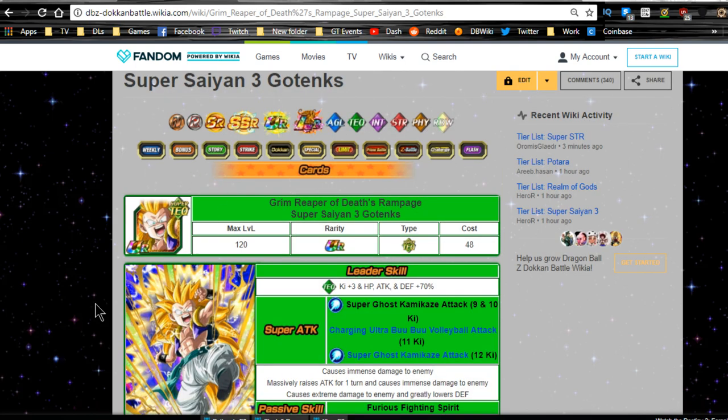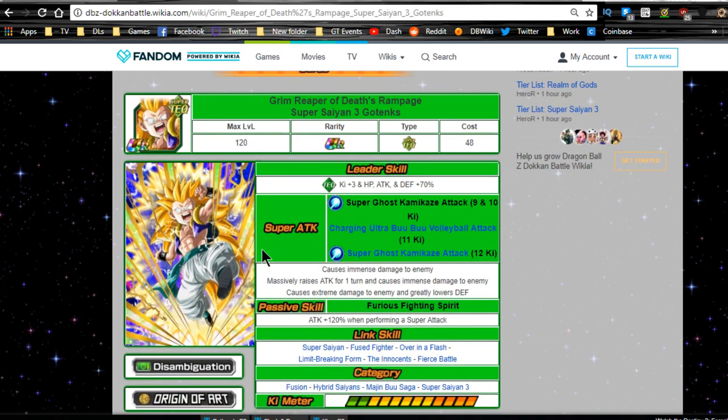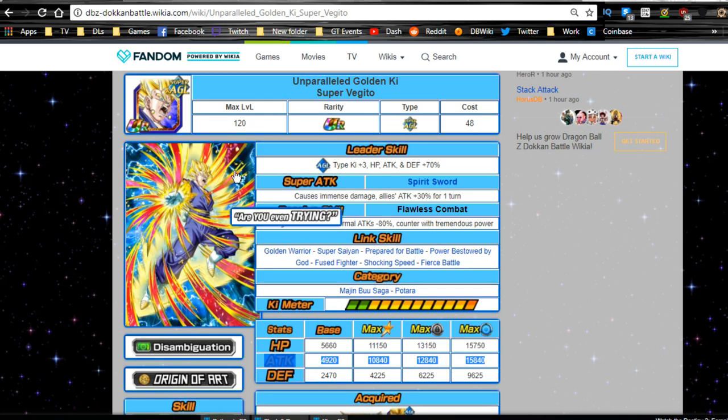He has some decent stats for an older unit. Overall he's a very close second — the physical Gotenks would actually replace him on all those categories. The only time the technique Gotenks comes in handy is on a tech Super Saiyan 3 team, or if you're going up against a strength-type boss where you'd replace the physical Gotenks with the technique one to avoid type disadvantage. That said, the physical one still out-damages the tech even going up against agility bosses.